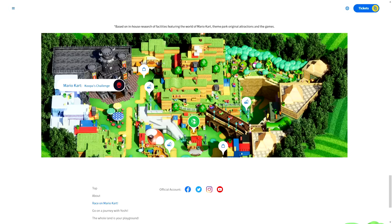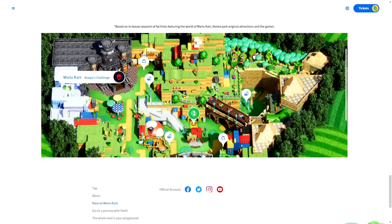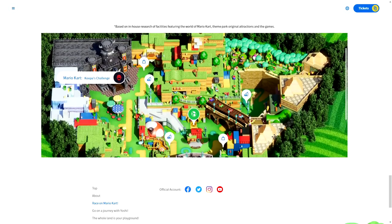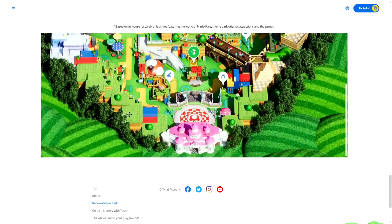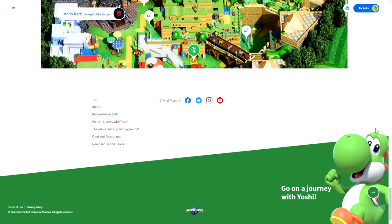Bowser's Castle looks a little wimpy here, but this is a cool view. We can scroll around it. This is kind of like the map that's in the app — but it's just more accurate to real life. It looks legit. It's a render, but it looks real. Everything is basically one-to-one, minus some poetic license — like there's no grass outside the land in real life. Alright, I'm a total theme park nerd. Let's go on a journey with Yoshi!